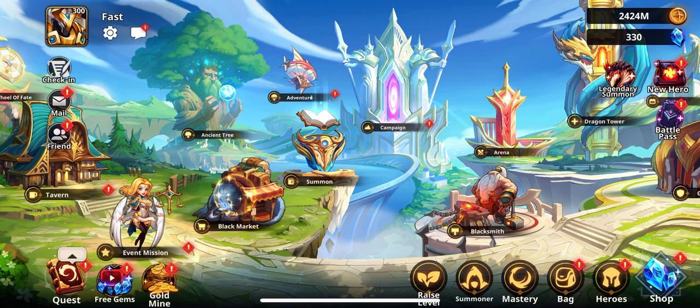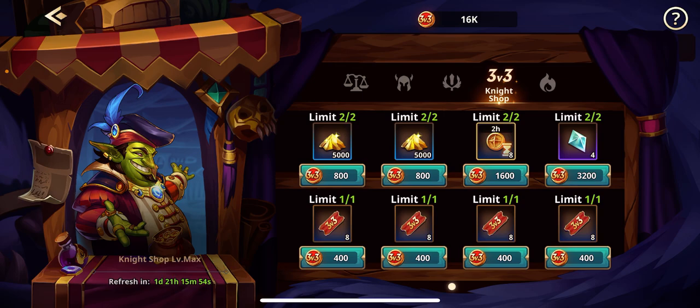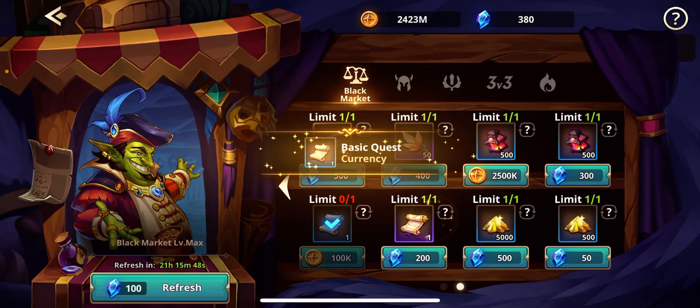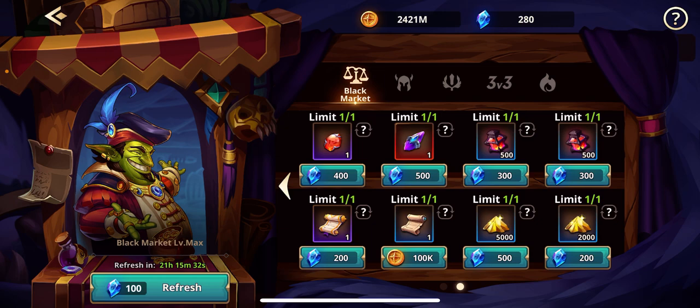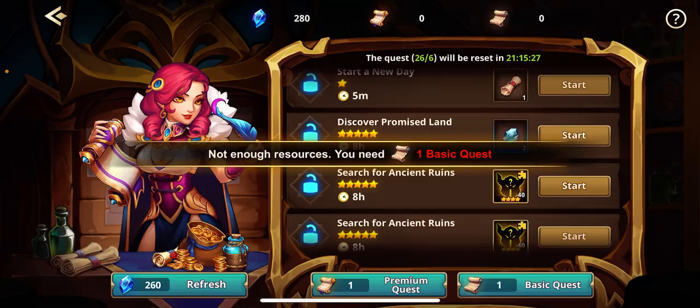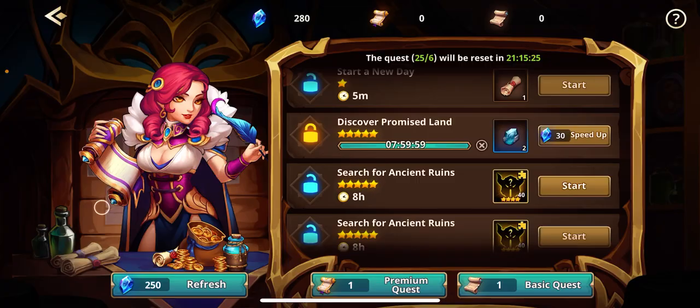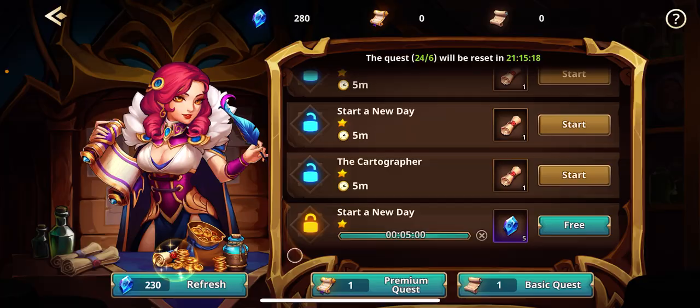The next thing is the black market. It takes a little bit of time to build all this stuff up, but what you're going to want to be focusing on is buying scrolls. I made a previous video about the tavern trick — they did nerf that — however, you can still go in and buy the scrolls, which is what you want to do in order to max out your tavern. You want to keep it maxed as much as possible, and then just pick the ones you want.